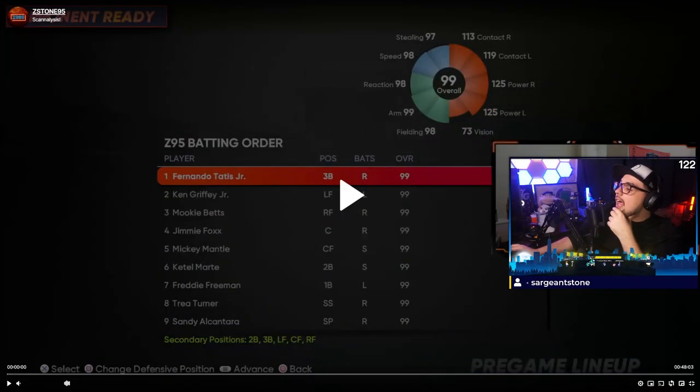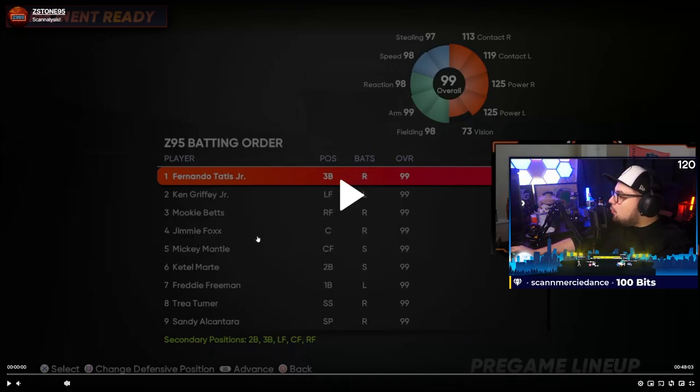Without further ado, let's hop right into the session and go through hitting approaches and strategy. So let's look at his lineup first. He has Tatis at third, Griffey in left, Mookie in right field, Jimmy at catcher, Mickey, Cattell, Freddy, and Trey. I feel like he'd get more value sliding Trey to like third base and playing Tatis in his primary with his diamond defense, rather than having Nando at third at a secondary position. That 3-4 could be improved a bit.